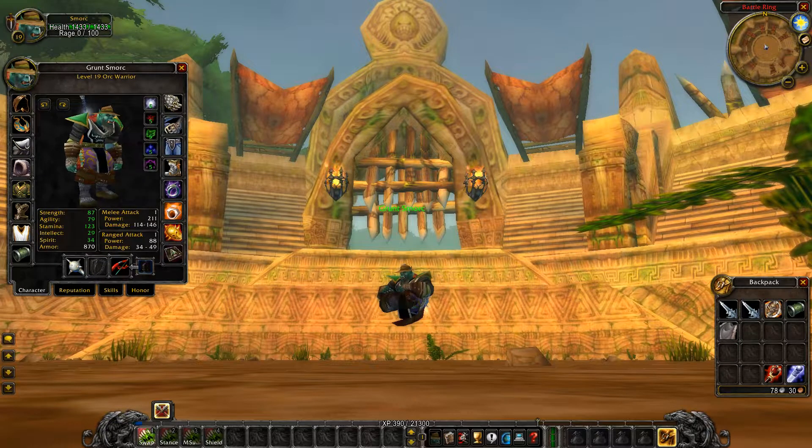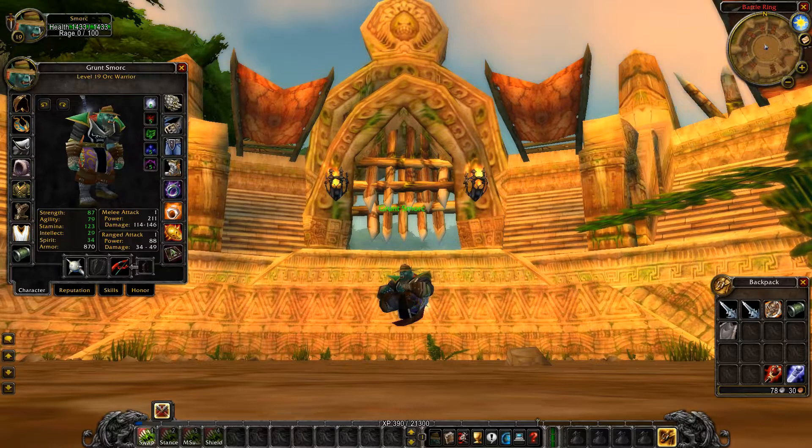For ammo, you can get a regular ammo pouch from the hunter vendors in Orgrimmar to give a little attack speed boost. For Alliance, there's actually a quest you can do — the Night Watch — that gives an ammo pouch. I'll put that in the description like I did with the rogue video so you can see how to obtain it.